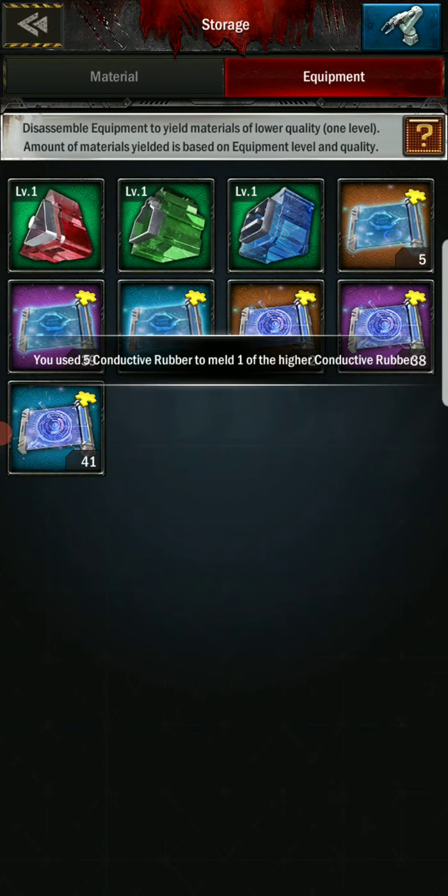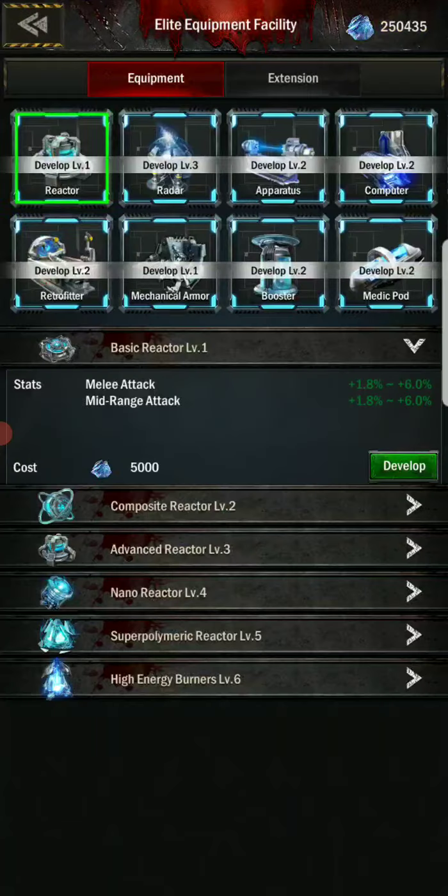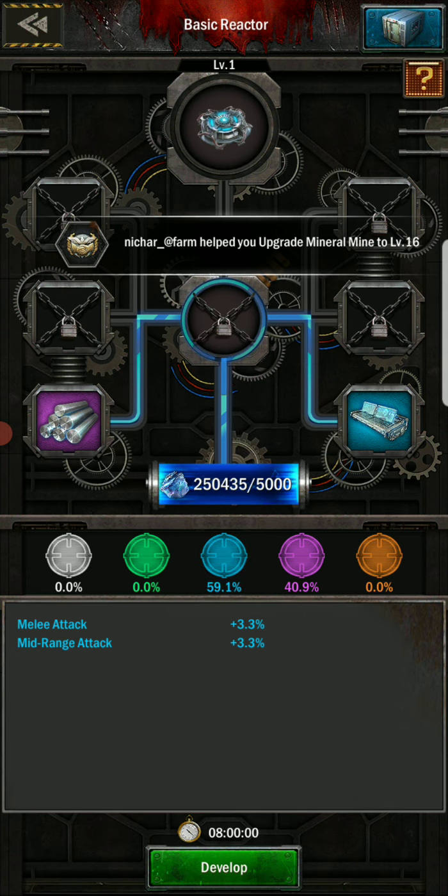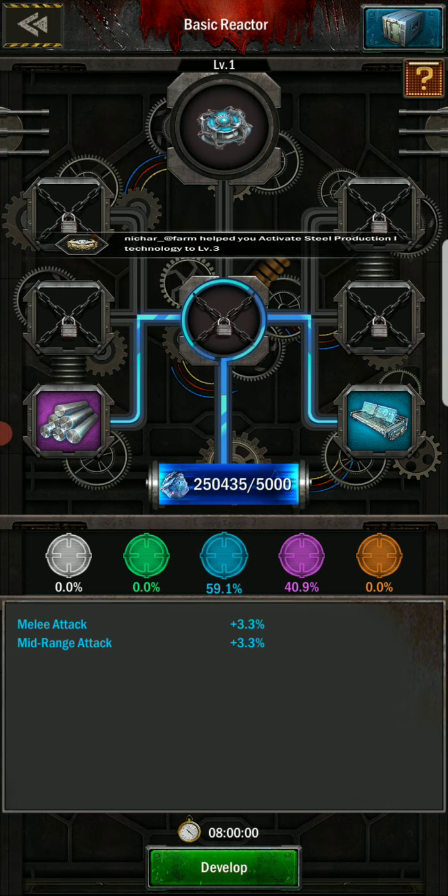So if you start out with a level 1 basic reactor that is blue — currently I have a blue, let's see — I don't have a blue anything. So if I start with a blue and a purple, there's a 59% chance of it being blue and a 40% chance of it being purple. If I develop that, it's most likely going to be a blue.